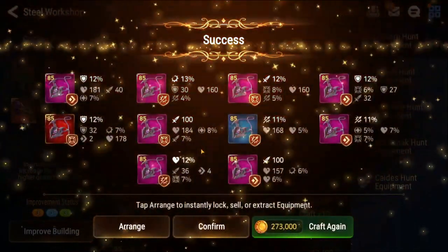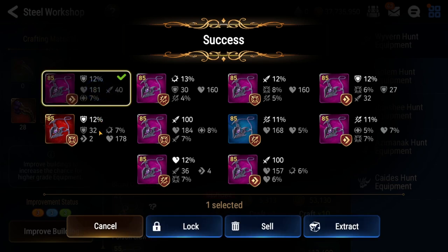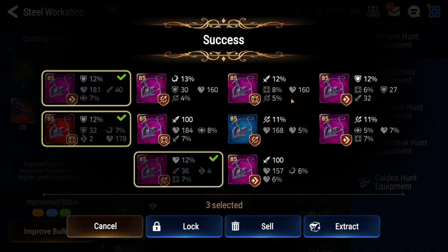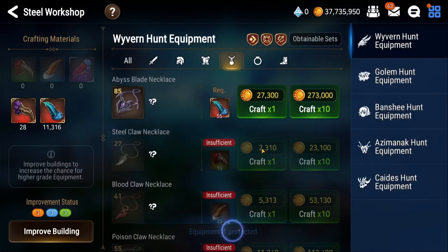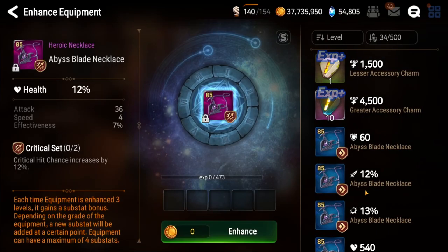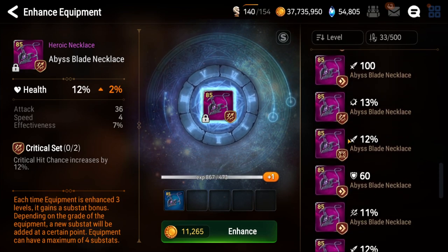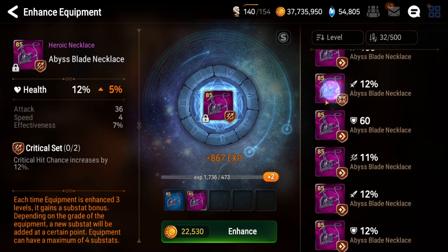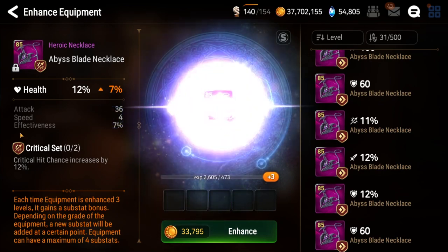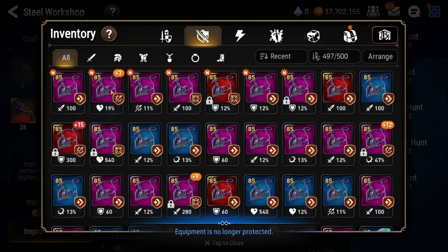We got close to potentially getting a really nice piece, but it fell a little bit short. Some of you watching are probably like — wait, that's a great piece, what are you talking about? It depends on where you are in the game. Some pieces might look really nice and some of you might be looking at the stuff I'm rolling and going like 'this guy's so copium, rolling things that do not need to be rolled.' To that I just say — hey, we're chasing speed here, so there's no choice.